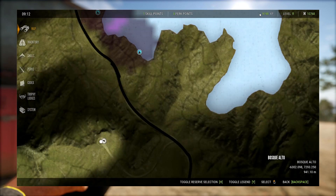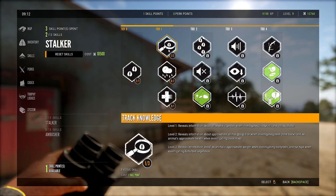I'm still on the new account — this is my only account really, I've reset my other one. We're at level eight and we do have a skill point. Let's go ahead and throw that into the level two Track Knowledge, which reveals information about approximate animal size, group size when investigating need zone tracks, and approximate animal health. Yeah, that's cool, we'll take that — might as well.